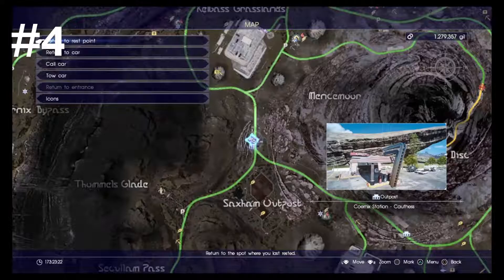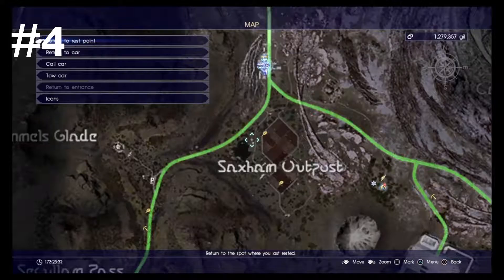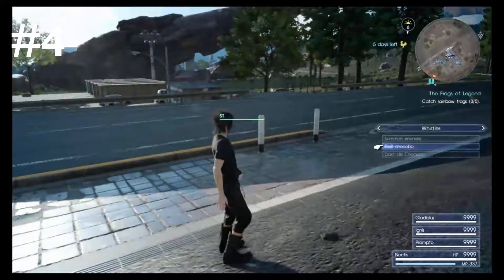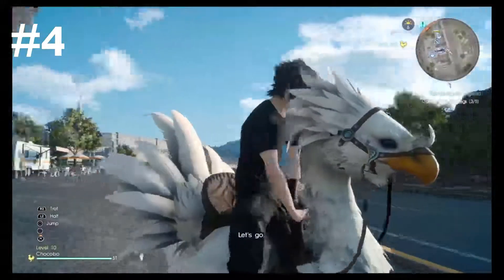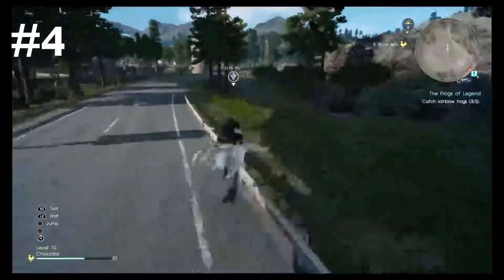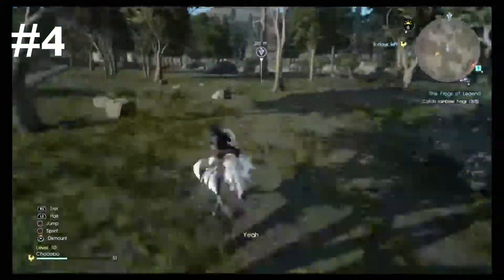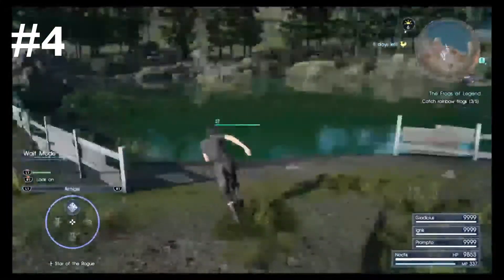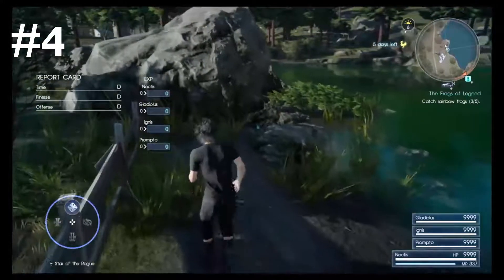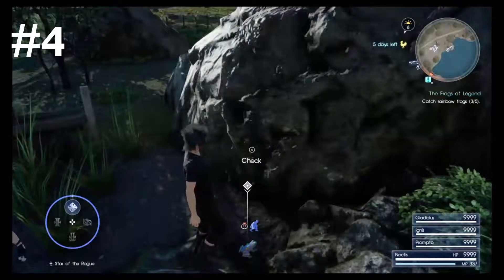The next frog is over here by Kothis Cornic Station. Make your way over here, and then from there come down towards this body of water by the Saxon outpost. Once you get over here, hop over this fence by this giant rock — once again, another giant rock. You will find your fourth frog. Just pick up this baby, and that's about it.